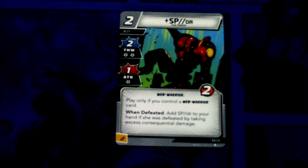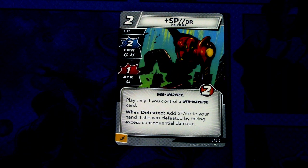Then we have Spidder — Penny Parker — a two cost ally with two thwart and one attack, takes two consequential damage when thwarting, Web Warrior trait and two health. Play only if you control a Web Warrior card. When defeated: add Spidder to your hand if she was defeated by taking consequential damage. So basically you want to thwart and then attack next turn so Spidder returns to your hand. You can commit Spidder as an energy resource. Looks interesting.